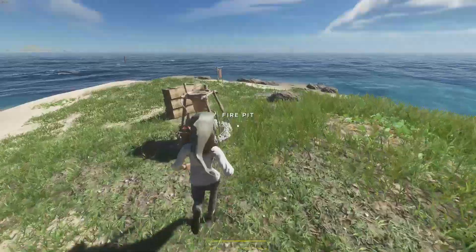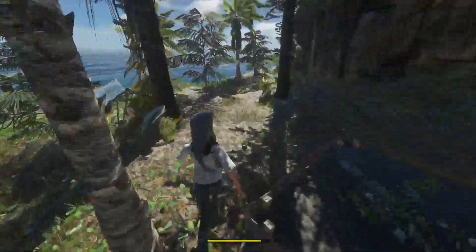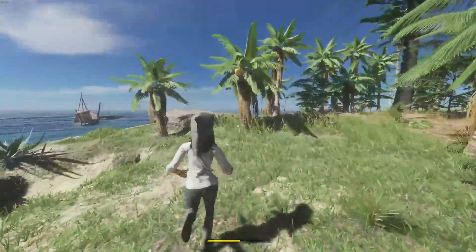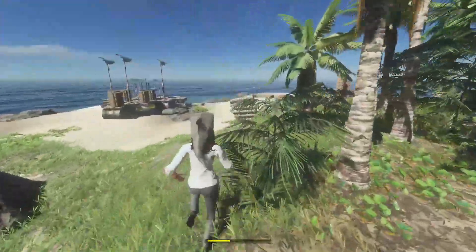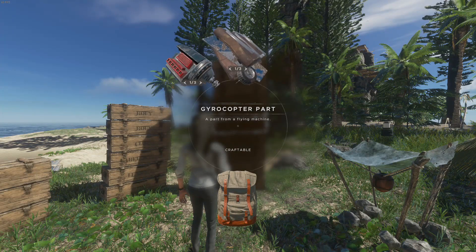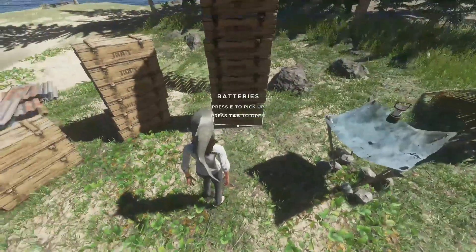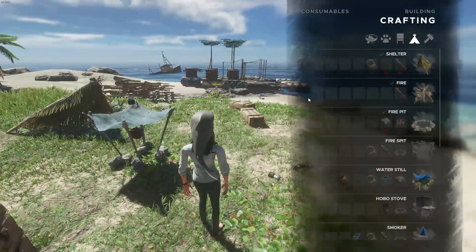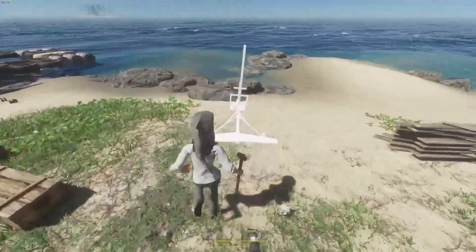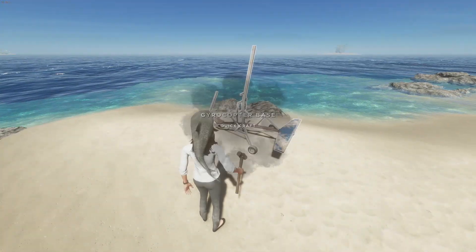It looks pretty complex but very cool. We don't have any potatoes to run it yet - they're probably gonna need another day before those babies are ready. But I think I know what we can do: let's build our gyrocopter! That way when we have some fuel we'll be able to take it out right away. We have a plethora of parts right here - flares, duct tape, gyro parts. We're gonna need an engine, I think two or three gyrocopter parts, a filter, a fuel part, maybe a battery too. Let's build it on this nice little platform - bam, gyrocopter base!